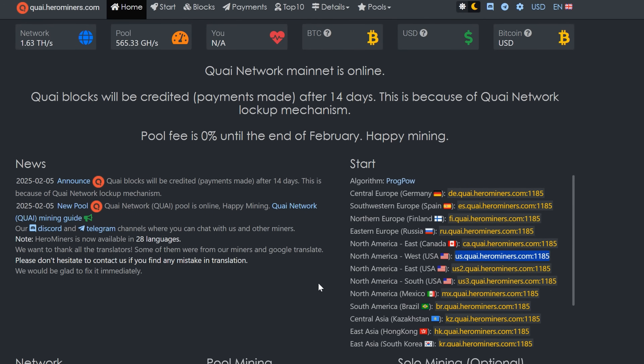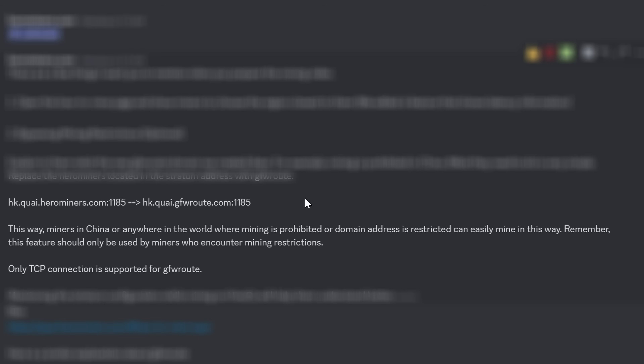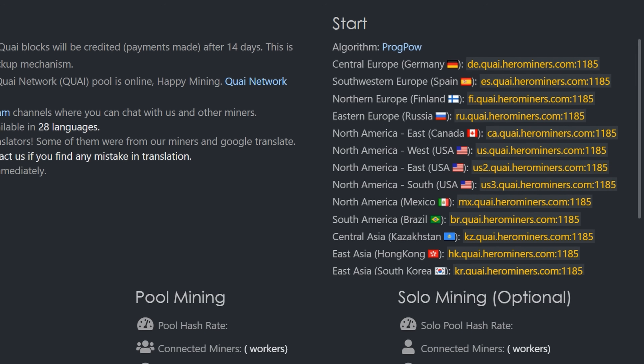For miners in China or other regions where crypto mining is banned, there's a proxy workaround. Instead of using the standard stratum like hk.quai.herominers.com:1185, you would use hk.quai.gfwroot.com:1185. The 'gfwroot' part routes through a proxy so it doesn't appear you're mining within a banned country. For US West, you'd simply replace the 'herominers' part of the URL with the gfwroot equivalent.